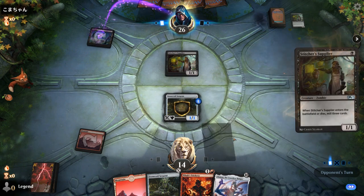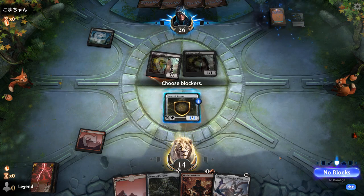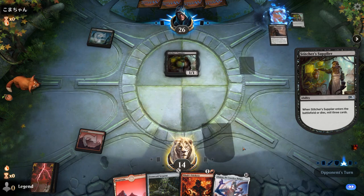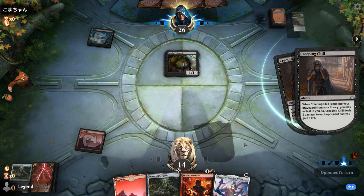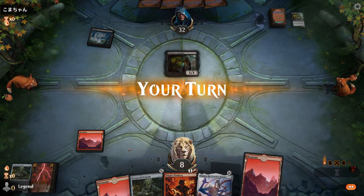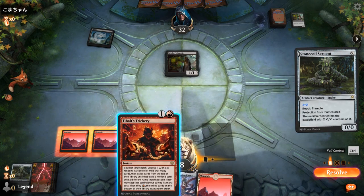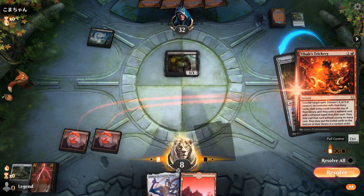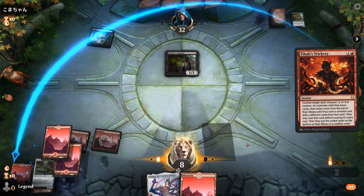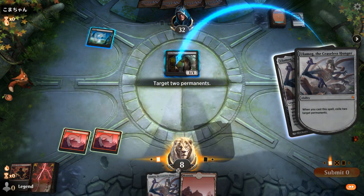Against the Stitcher Supplier decks, we'll have to wait and see if they have a second land or not. I will block, because they will eventually get to mill me with the Supplier, so might as well prevent a bit of damage. Two more Creeping Chills. Our opponent does seem to be missing a second land, so we can punish them here. Just gotta avoid milling our second Ulamog. There he is. At least we don't trigger Supplier by exiling it.